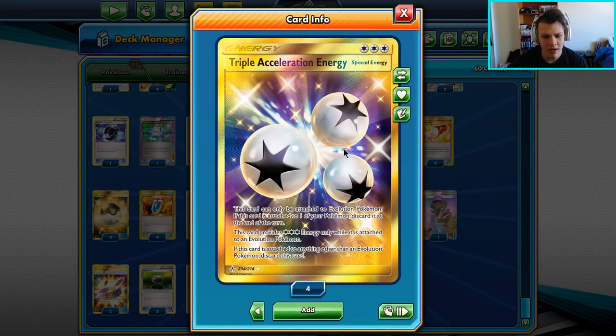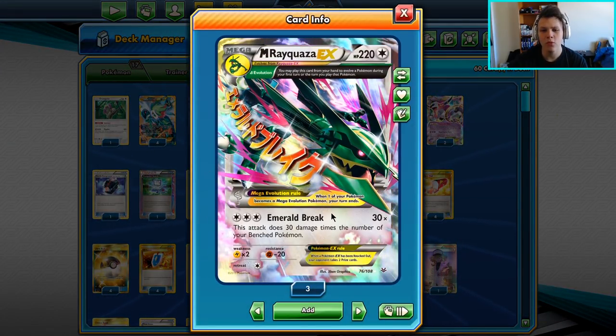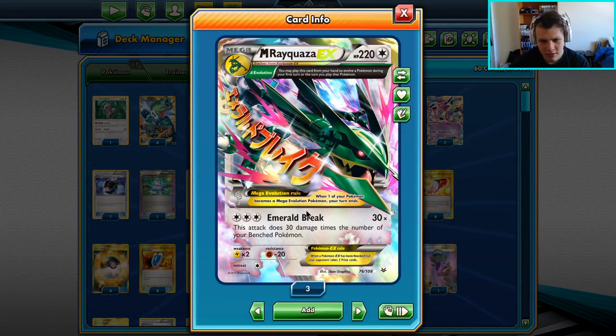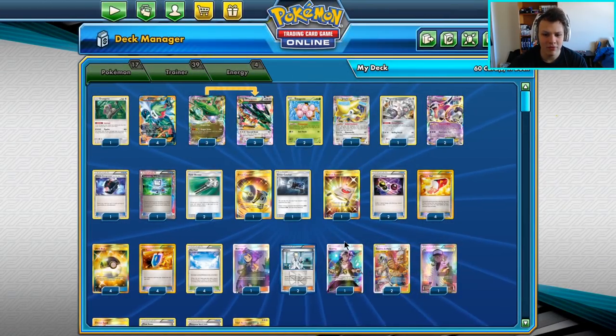The Triple Acceleration Energy — we've had this for a little while, but it's a big reason that Mega Ray is a contender. You don't have to rely on that Mega Turbo anymore, which is so annoying to try and combo with to actually be attacking with Mega Ray on turn two or something like that. So that's a big reason Mega Ray is seeing some life once again.